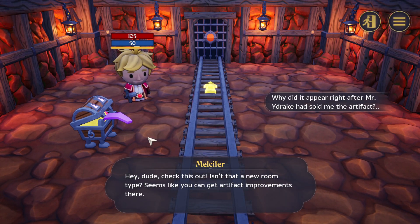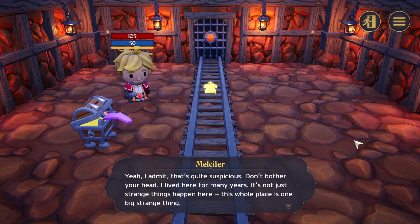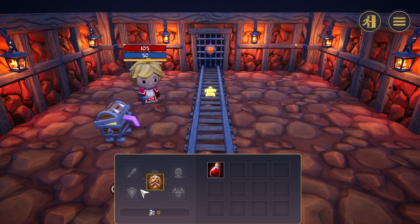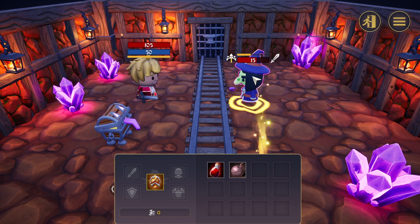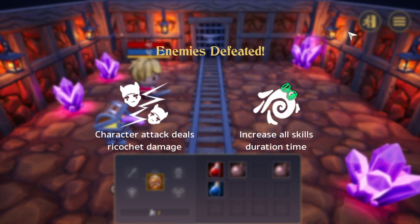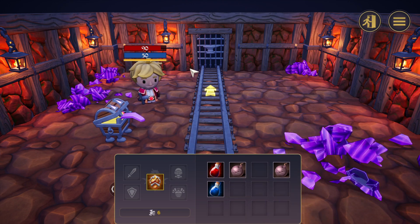Let's fight the second guys. 'Hey dude, check this out — isn't that a new room type? Seems like you can get artifact improvements there. What did appear right after Mr. Wydrake sold me the artifact? Why did it appear?' 'I admit, that's quite suspicious.' 'Don't bother your head, dude. I lived here for many years — it's not just strange things that happened here. This whole place is one big strange thing.' Artifact — Dragonheart contains all defeated souls. Ooh, look at this — little bit of animation, cool. It's a witch! Okay, we're dealing five damage now instead of three — that's pretty good.